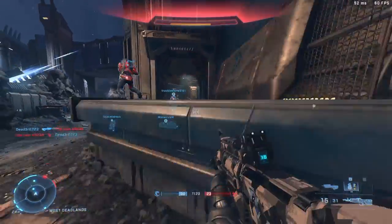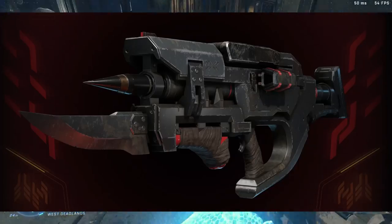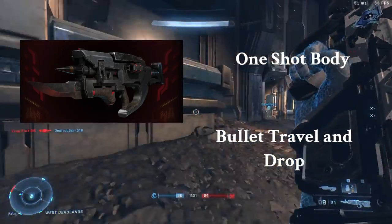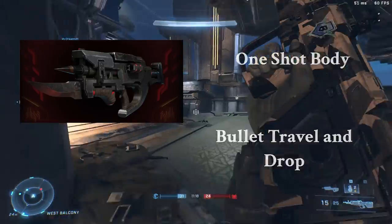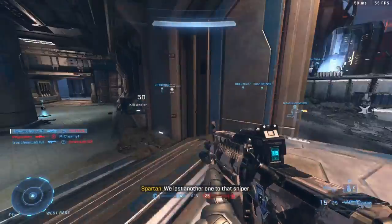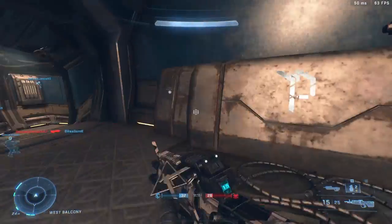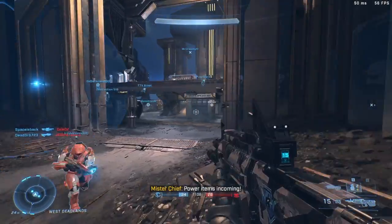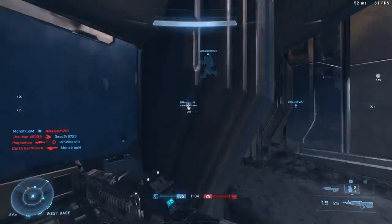Finally, there's the gun that I can never remember the name of and I always have to look it up — this thing. The Skewer is kind of like a sniper, but it has a 1-shot body, like the Binary Rifle, and bullet travel with drop. I feel that this is more akin to the Spartan Laser, even more so than the Binary Rifle, as it's a 1-shot and can do massive damage to vehicles, which is where I think it's supposed to replace the Spartan Laser — but instead of charging up, it has a projectile travel time.